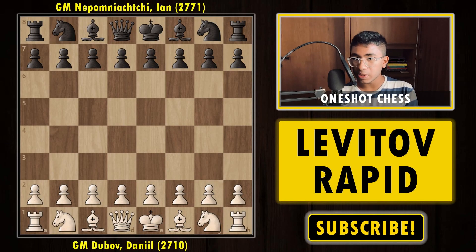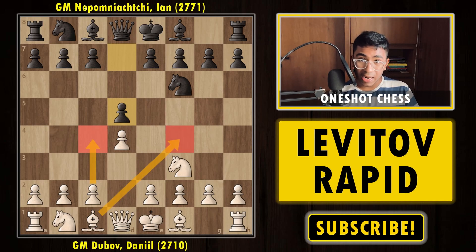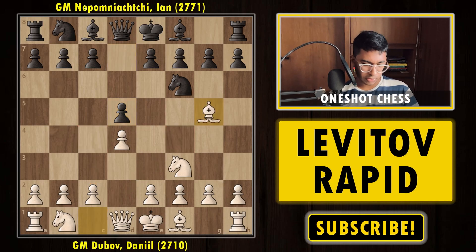Dubov, playing with the white pieces, starts the game with 1.d4. Nepomniachi with black replies with Knight to f6. Then Knight f3 and d5. There are many ways to continue — you can play c4 for the Queen's Gambit or Bishop f4 for the London — but Dubov went for something else: Bishop g5, the Torre Attack.